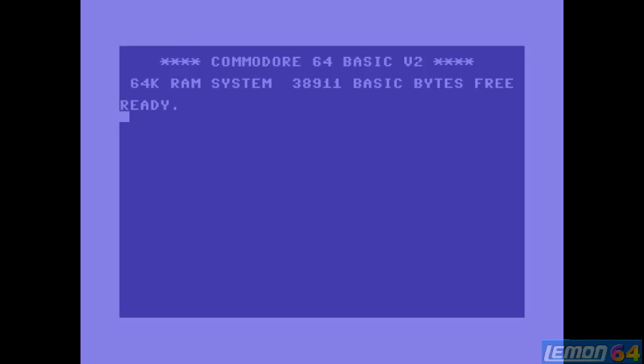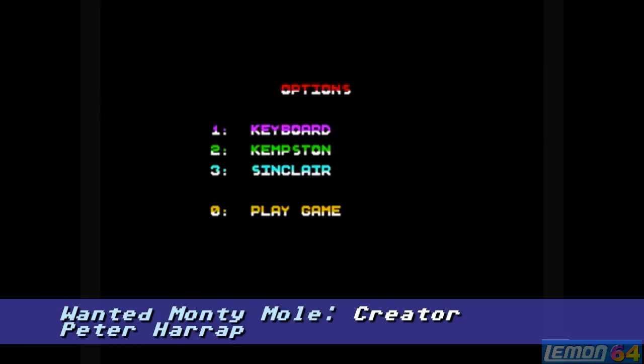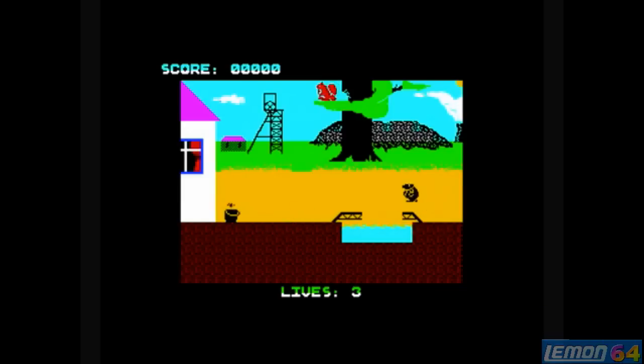Hey there, once again. Welcome to another Lemon64 Play Guide and Review. In this episode, we'll be taking a look at the Monty Mole series, created by Gremlin Graphics, that began on the ZX Spectrum machine, coded by Peter Harrop originally, and was converted to the Commodore 64 by Anthony Crowther in 1984.